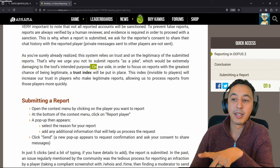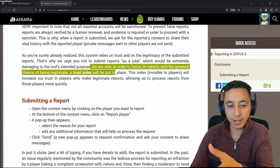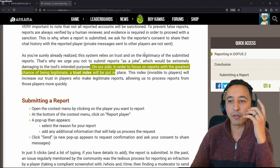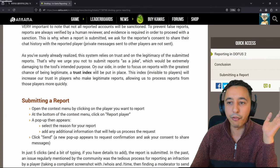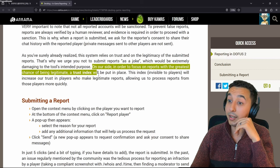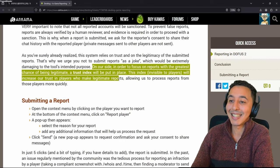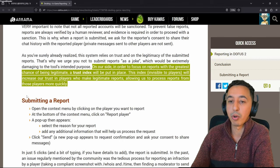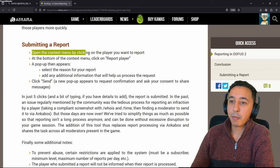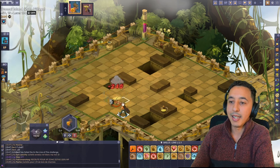Before I even read the remainder of it - there should be a system in place where if someone submits three joke reports they're barred from submitting them, because it's a waste of their time and resources reading something that is false. And they do have it: a trust index will be put in place, visible to players, which will increase trust in players who make legitimate reports, allowing us to process reports from those players more quickly. Beautiful. Open the context menu by clicking on the player you want to report. That is brilliant, it's easy now.